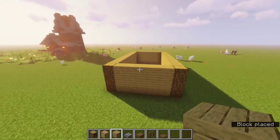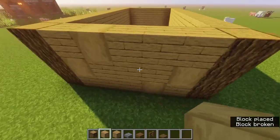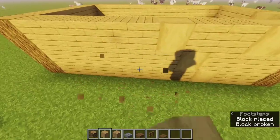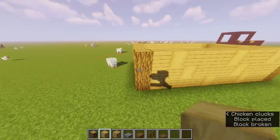Once we're done with that, it should look like that. Now let's get some stripped oak logs and sprinkle them in to add a little bit of texture to our build. You can place them pretty much randomly, wherever you think looks good.